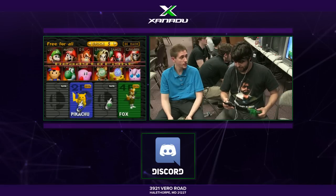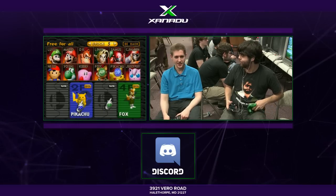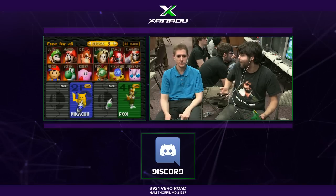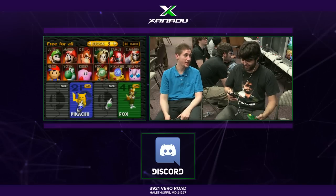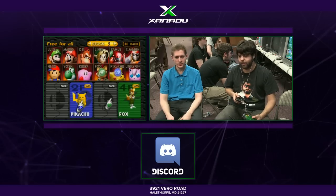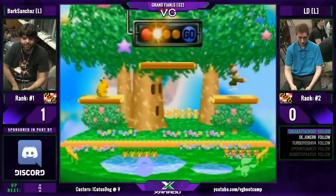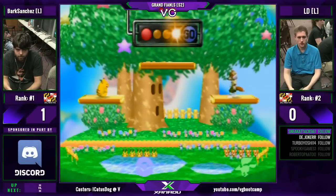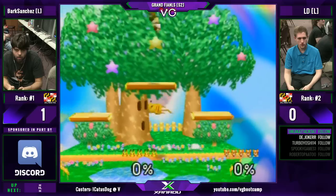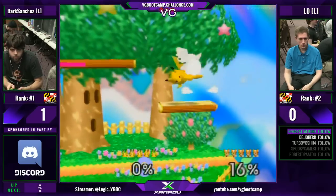Seems like the optimal way to do that — gotta wait until it says Game Set. Bark just took three games in a row. I don't think LD is going to change characters — I know he's beaten Bark with Falcon before, but he's too loyal to Fox. I just think LD needs to play a little more patiently rather than trying to force the double jump down. He just keeps doing it and getting punished for it. We like to joke that LD is a robot — he just sticks with his programming and does the same thing over and over until it works, even if it's not working.